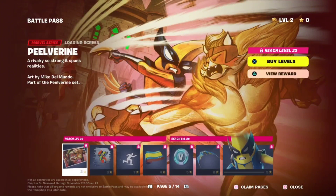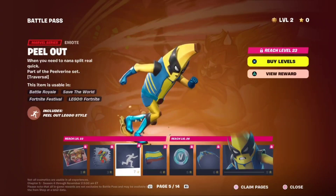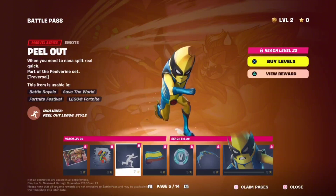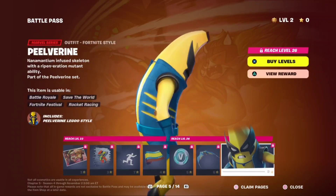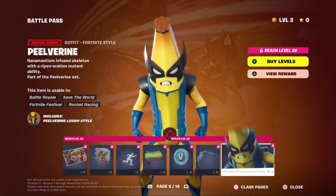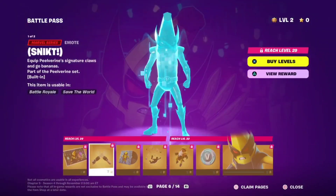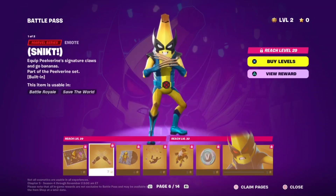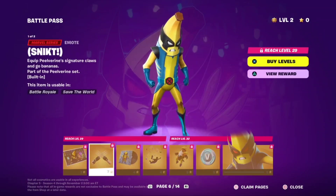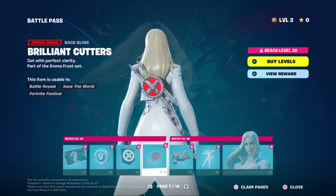Now the Peelverine. This one I wasn't too excited for. Peel out. Peelverine wings — kind of like how that's kind of slick. Yeah, this skin doesn't look very good. The little eye mask things are kind of going a bit high up on his head. Oh, the pickaxe. X-Force Peelverine. I'm starting to lose my voice a bit, I don't know what's going on.